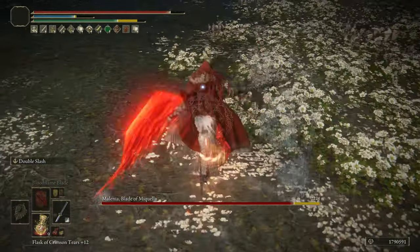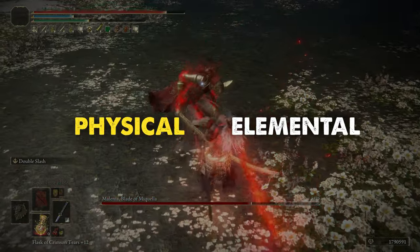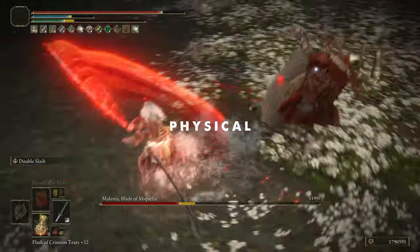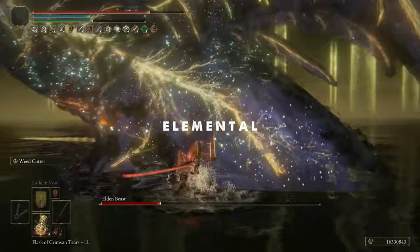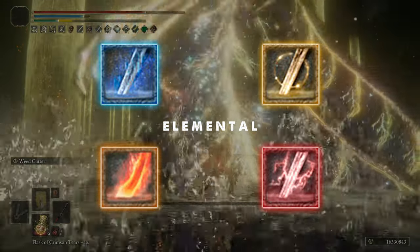Elden Ring damage is divided into two main categories: physical and elemental damage. Physical damage is further subdivided into standard, strike, slash, and pierce damage, while elemental damage is categorized into magic, holy, fire, and lightning.